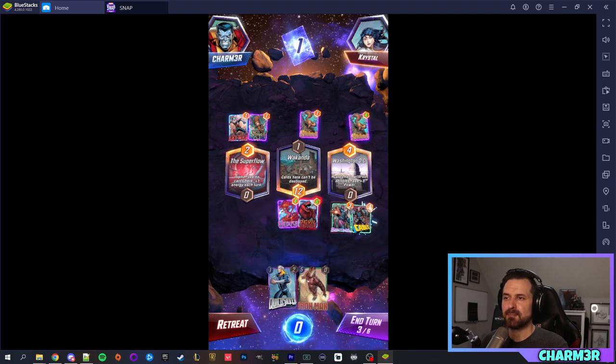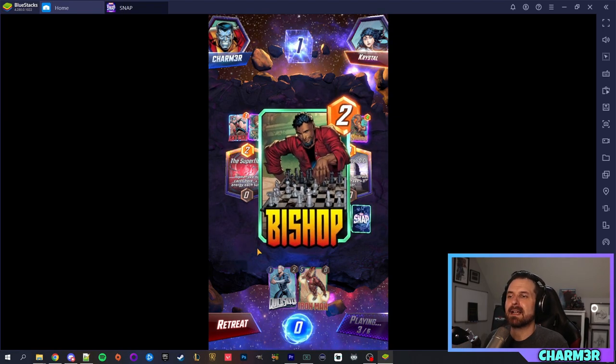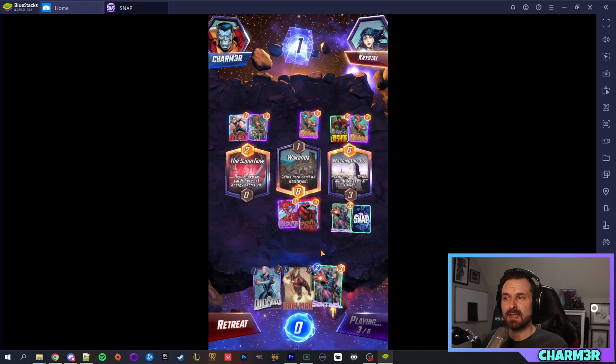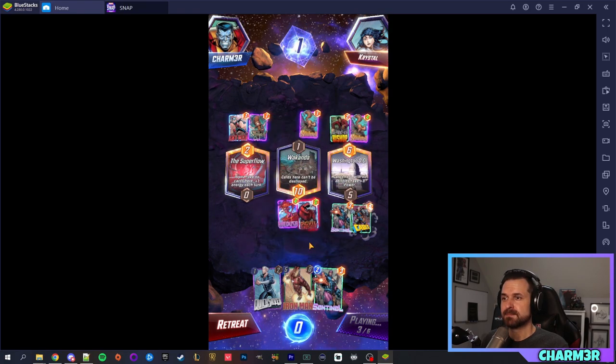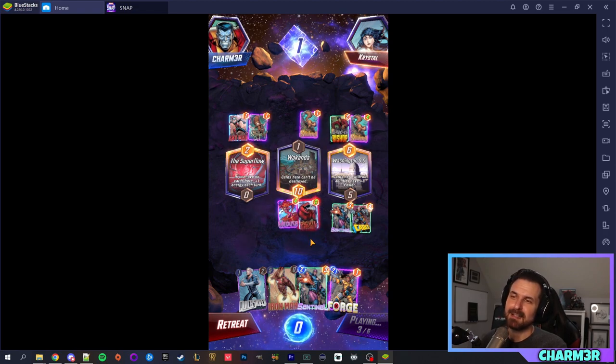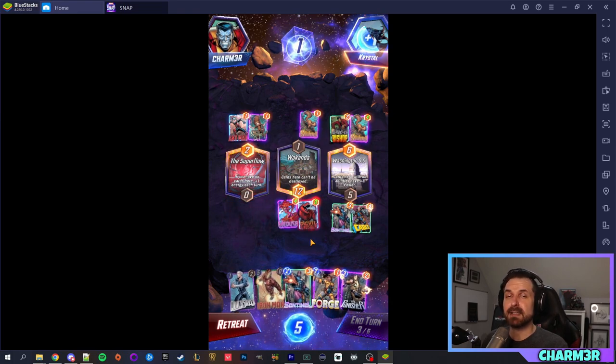We're at the point in the game where I need to start making up some ground because we need to win two out of three. I'm going to play Devil Dinosaur — he gets plus two power for each card in hand. I'll play some cards that put more cards back in my hand, so Devil Dinosaur will drop in power but go right back up. Hopefully that will benefit us because at the end of the game we want enough power on two of these three locations.